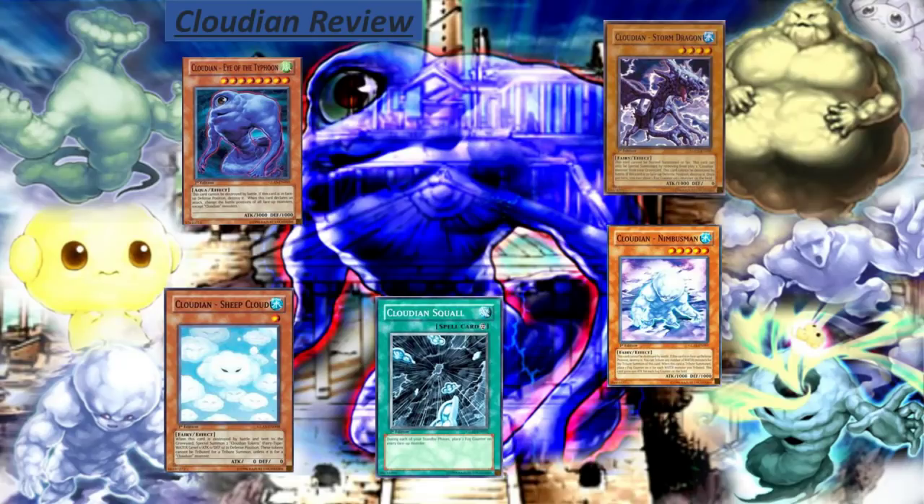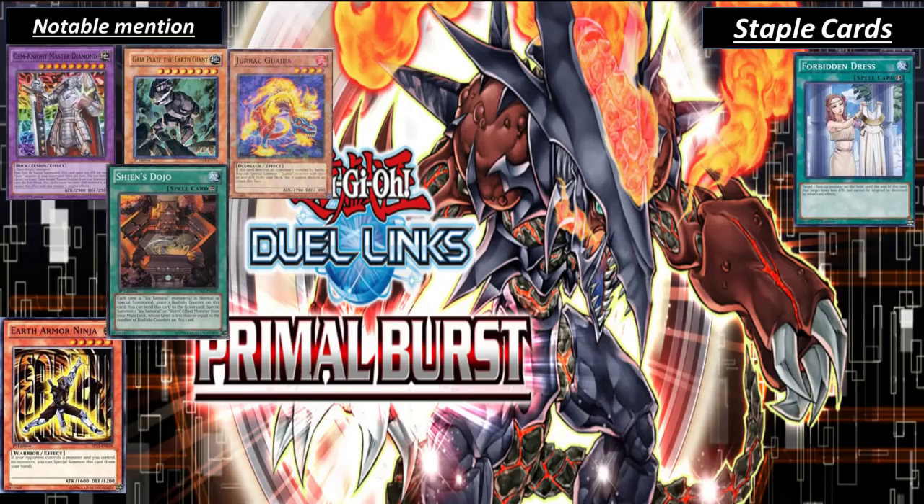Moving on we have Crowdia — honestly I don't really wish to talk about this deck because it's basically a fun deck. I'll briefly go through it. There's the Eyes of the Typhoon monster with 3000 attack. The deck revolves around Crowdia's Squad, a spell card that lets you add Fog Counters during each standby phase for every face-up monster you have. Those Fog Counters have effects like destroying, tributing, or attacking. You can look forward to it — I may feature this deck in my next video.